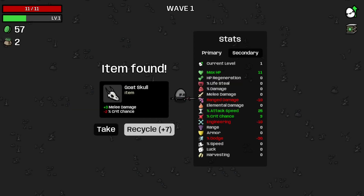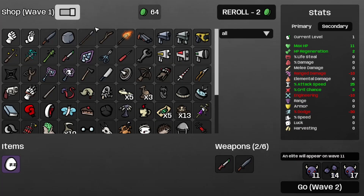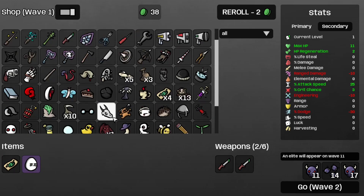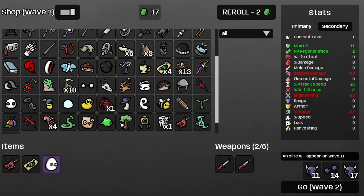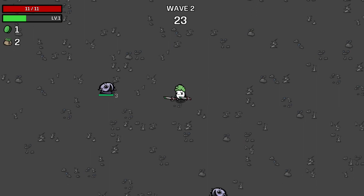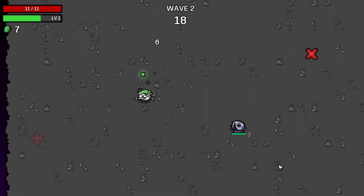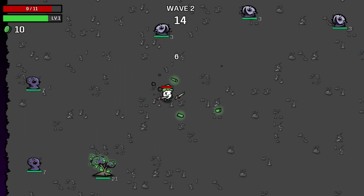There goes wave 1. Recycle the gold stall, get some more regen, ditch the knife, grab a coupon, follow that up with a Thief Dagger, then grab a weird food and a tree. Walk into wave 2. The issue with the last run was that I didn't have enough trees or weird food — it would've been just fine otherwise. Oh well, it is what it is.